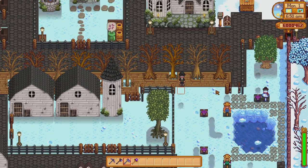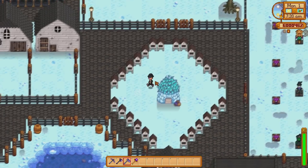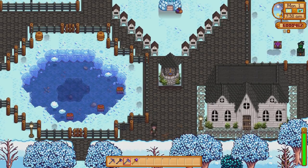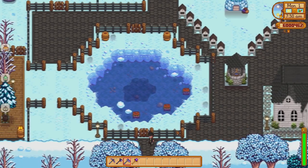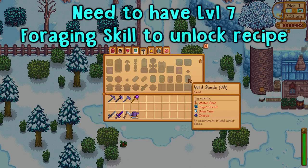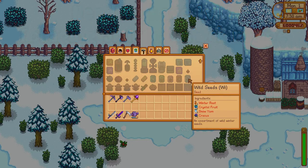So that is today's project. We are going to need to go foraging and try to find some of the winter forage items such as the winter roots and the crystal fruits. Once we have one of every ingredient — the winter root, crystal fruit, snow yam, and crocus — we can turn this into a pack of wild winter seeds and plant them, which gives us more chance to find crystal fruits.